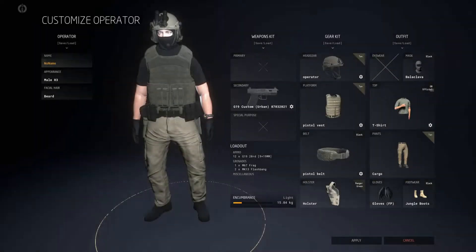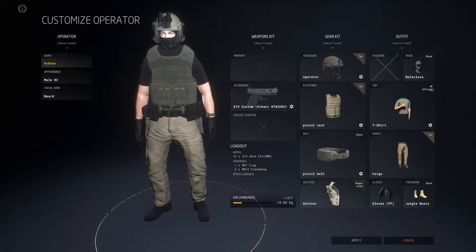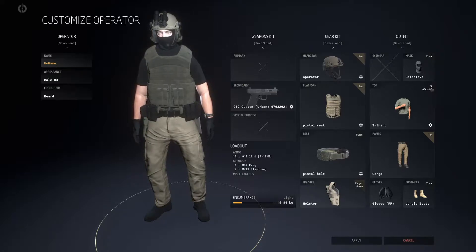Hey guys, welcome back to the channel. Today we're playing some Ground Branch. I'm going to be using a Glock 19 custom with an extended mag and an X300 light — no main weapon today, just that. We're going to see how we get on, so sit back, relax and I hope you enjoy the video.